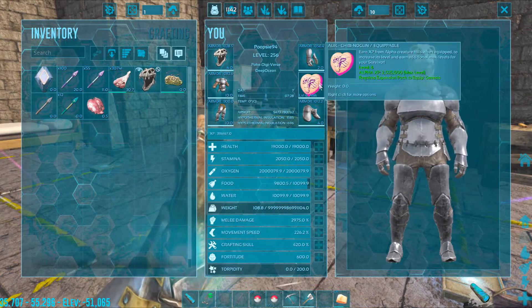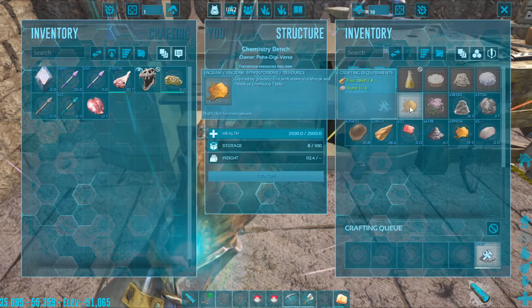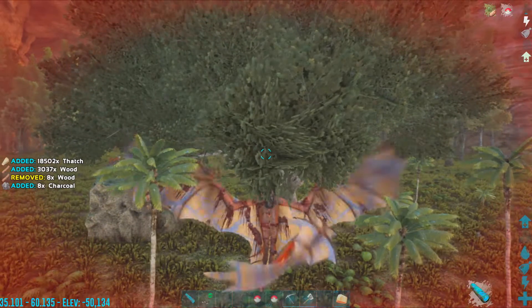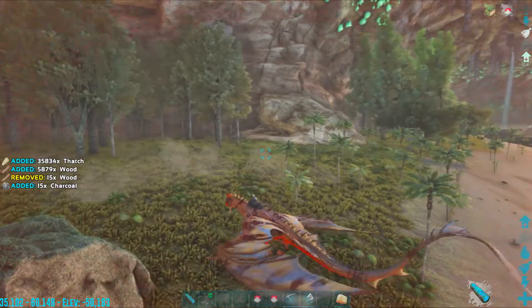It's not max tier, but it's pretty darn good, it really is. I need more charcoal and I can actually leave the wood in the wyvern's inventory — minus what I need — and it'll actually make the charcoal for me.